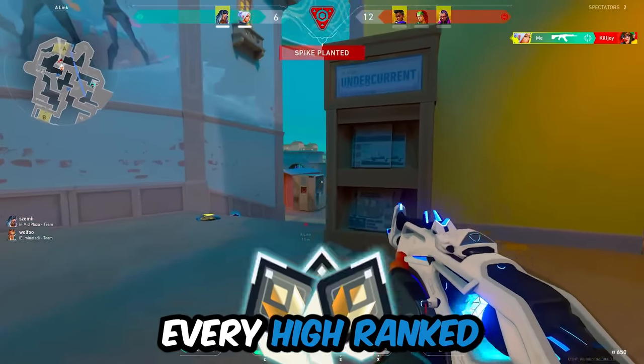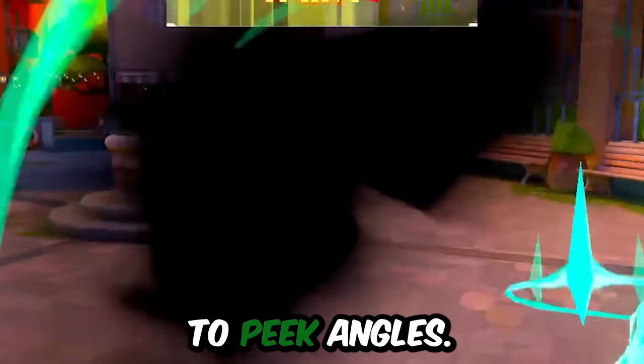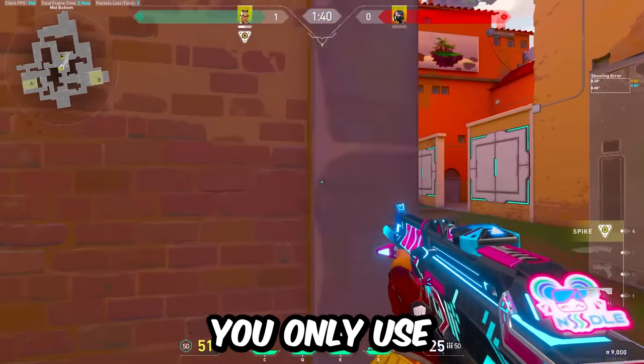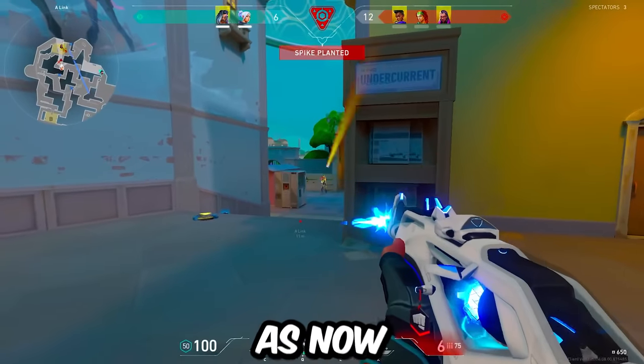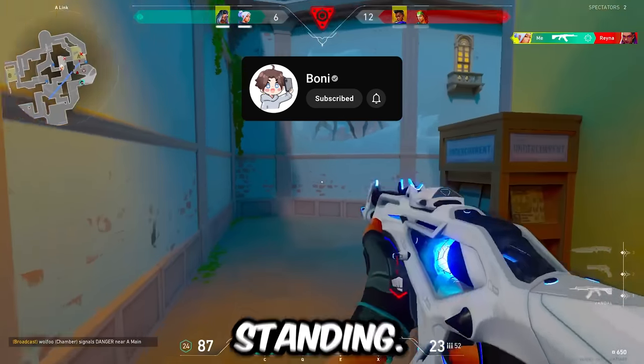The way every pro peeks and the way every high-ranked individual peeks is to mostly only use A and D to peek angles. What do I mean by ADAD peek? Simply put, you only use A and D to peek the angle. This way, not only does it become easier to aim since you have more control over your horizontal movement, but it also makes you move faster relative to where your enemy is standing.